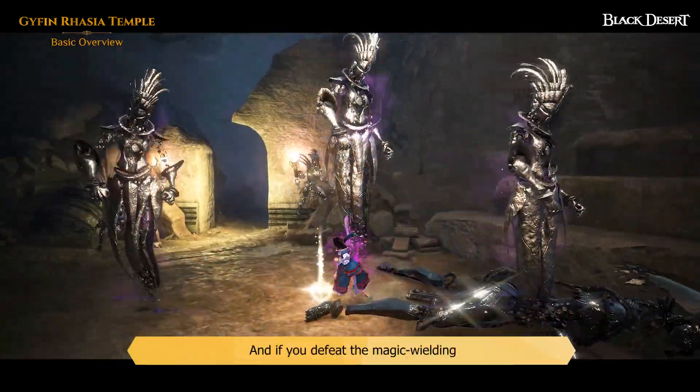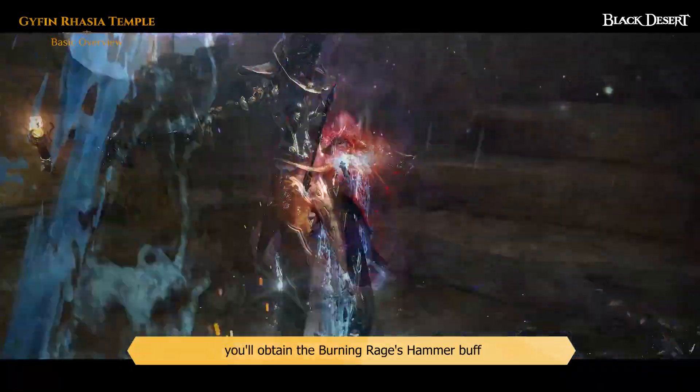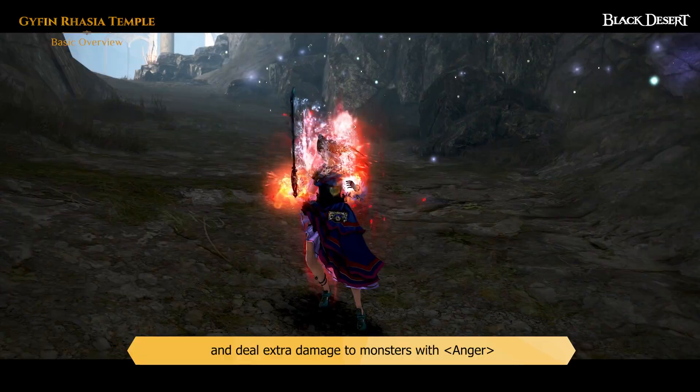And if you defeat the magic-wielding Denial Gyfin Rhasia Flaman, you'll obtain the Burning Raja's Hammer buff and deal extra damage to monsters with Anger.